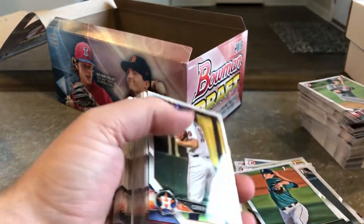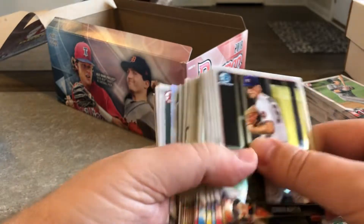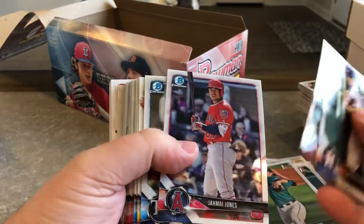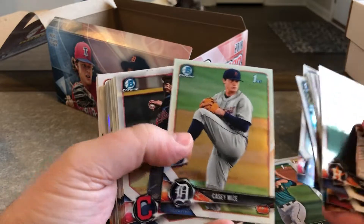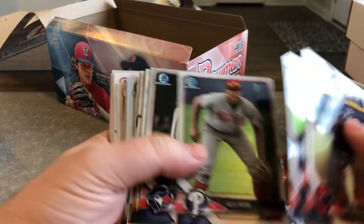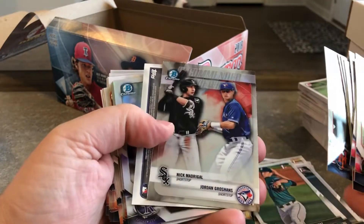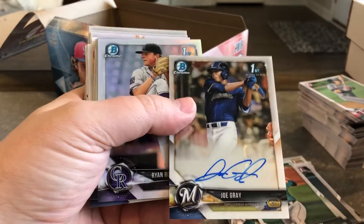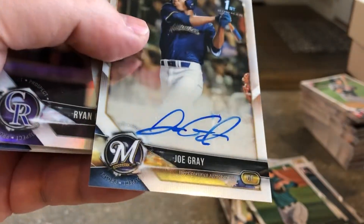Paper out of 50. I don't see any color in any of these. Casey Mize Chrome, Alec Baum Chrome, Joe Gray Chrome. Smudged auto — look at that, it's horrible.